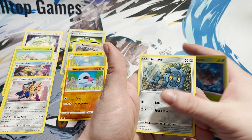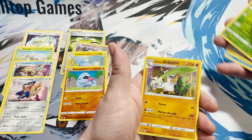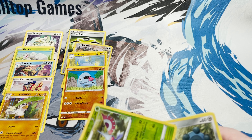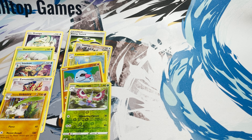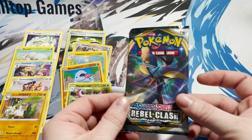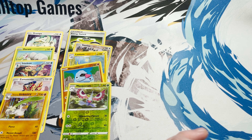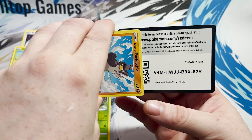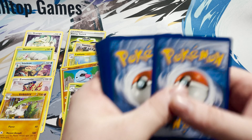It's going to be the first pack of Rebel Clash. Code card for you guys at home. We have Metapod, Tool Scrapper, Sandaconda, Impidimp, Phantump, Nosepass, and a Zacian with the rare.